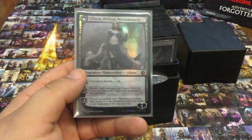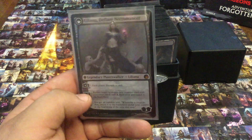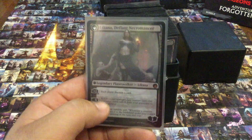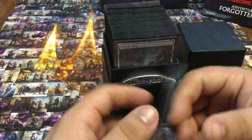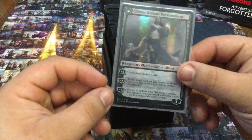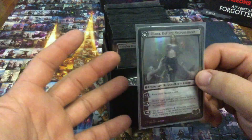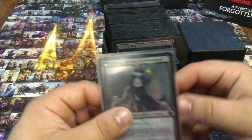As soon as she transforms, she gets cards into my graveyard and gets cards into the opponent's graveyard. Obviously she can resurrect things later down the line. So she's just good, fair utility. I don't need her ultimate to go off to be functional as a commander planeswalker. That's really what this is about.